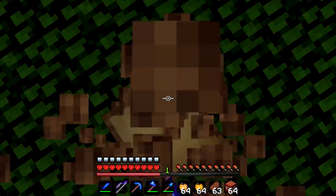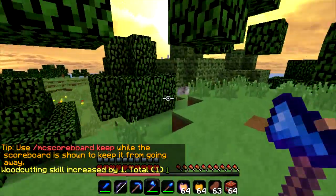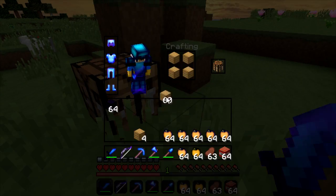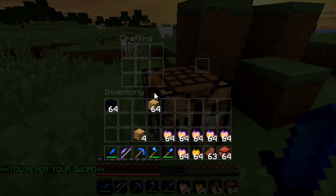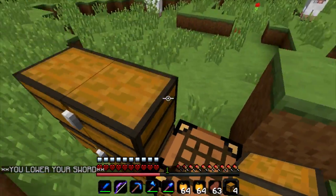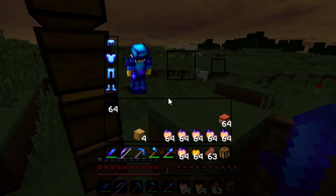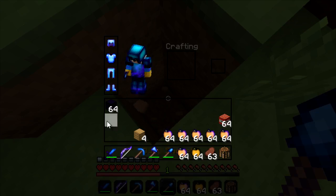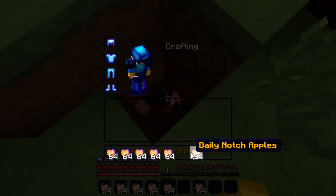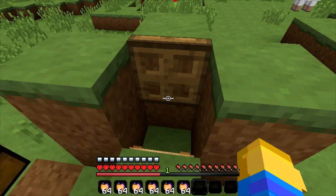I'm just gonna get all this wood and make a couple double chests so you guys can come and get all of this stuff that I've duped. We already have a crafting table so we're gonna make our chests. I'm gonna break that because we don't need that anymore, and throw out all the stuff that's not necessary. Now I'm gonna get a block and just cover it up.